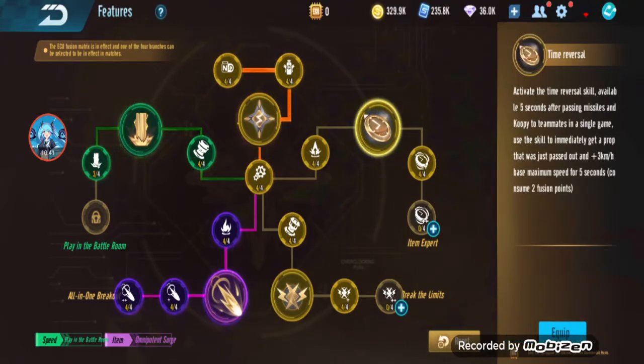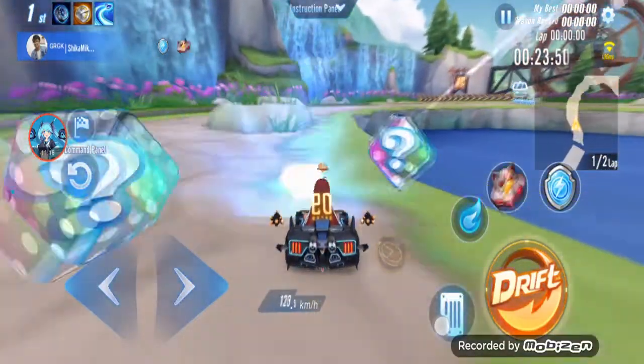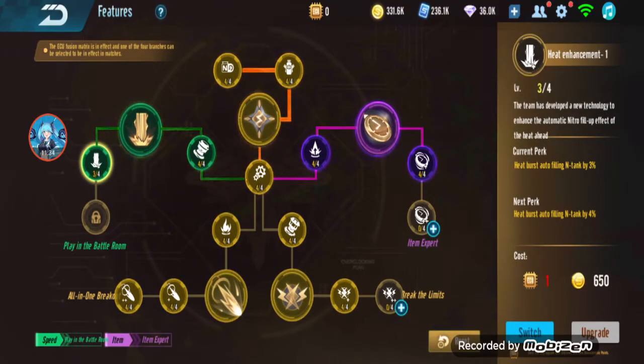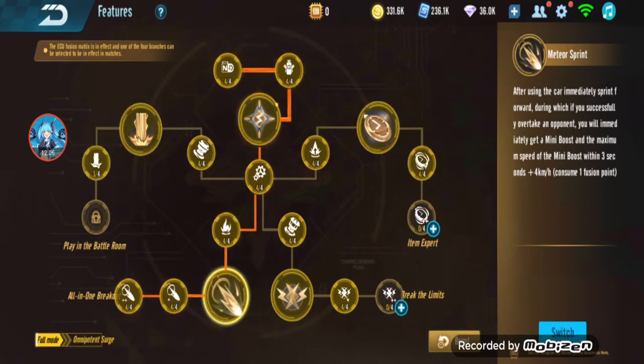For the item ECU — I have to pass to someone first. Sorry, I can't show how to use this ECU because there's no match in item team mode — it has to be team. When you pass an item to someone then you use this ECU, you get the same item back. You can just see from the Polaris ECU video if you want to see how this works.